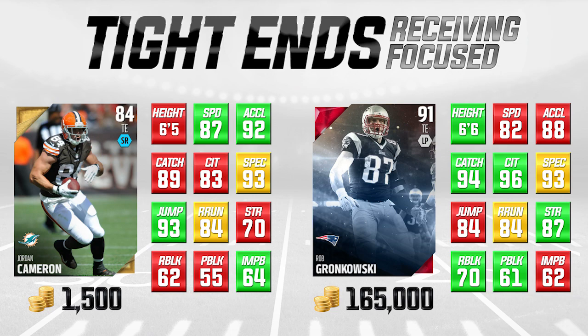On the left we've got Jordan Cameron of the Miami Dolphins, 84 overall tight end. He didn't have a great year, so I expect his card will drop in Madden 17. On the right is Rob Gronkowski at 165,000 coins — still one of the absolute best tight ends in the game, more balanced but still mostly focused on receiving. Red background means lower than the other card, green means higher, and yellow means they're exactly the same.